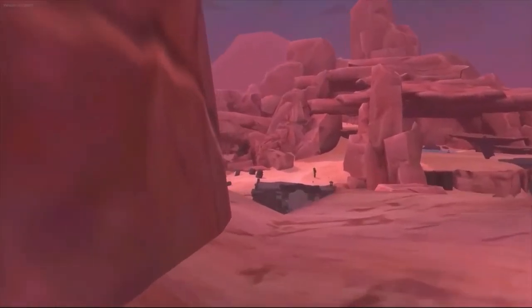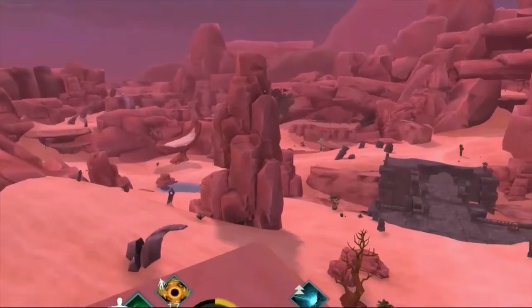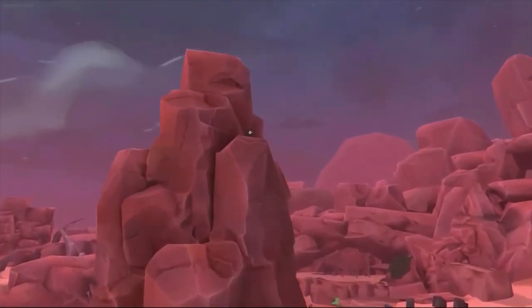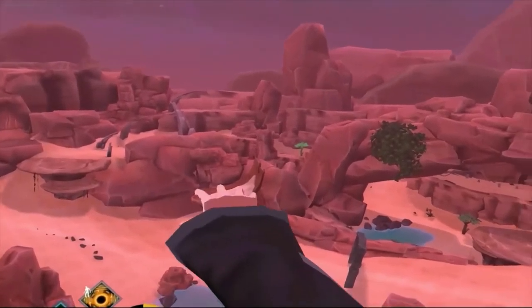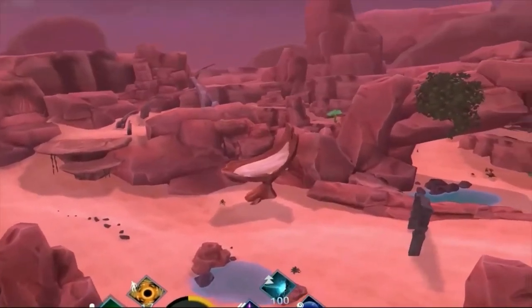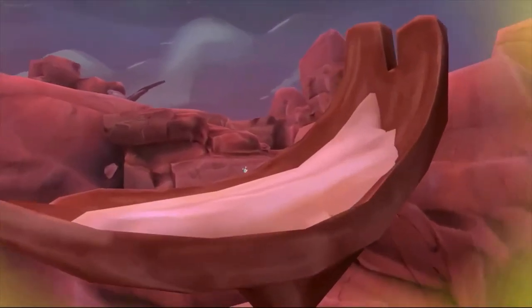Now, tier 6: if you go around the side here, you can see it on the other rock and you should just be able to fly over to it — it's not too far. There's tier 6. Now let's climb up. Tier 7 is going to be down there inside that little clamshell-looking rock, and this one you can fly to as well.